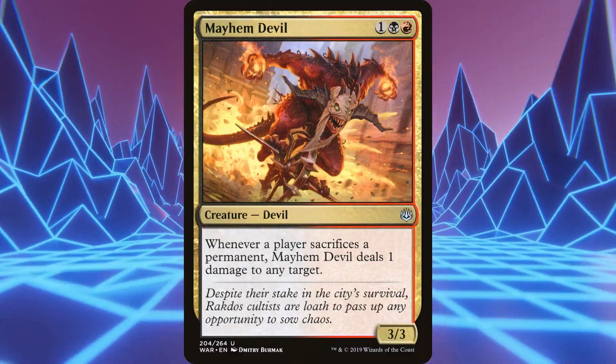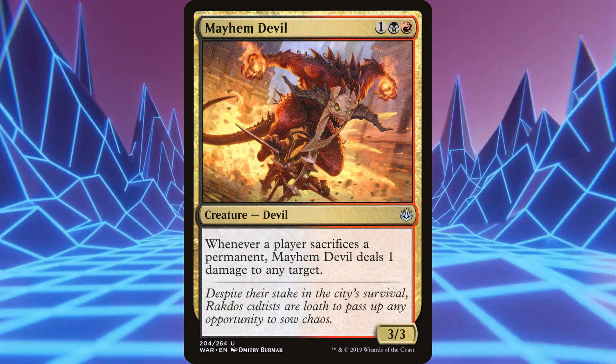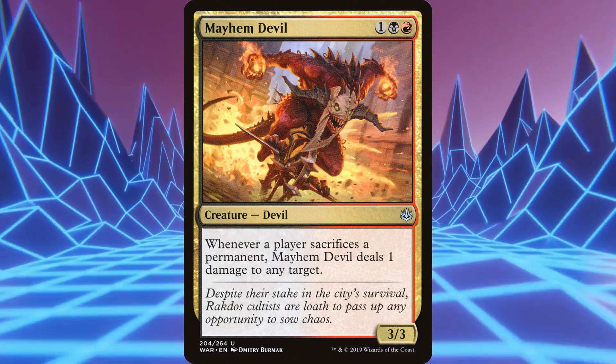For punishing, Mayhem Devil is great. Them sacrificing treasure means we can start whittling our opponents down. We can get to a point where we can just keep killing Prosper, or they can't play anything without us killing them.